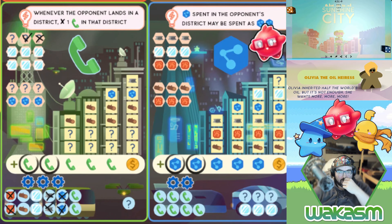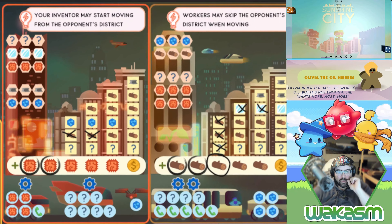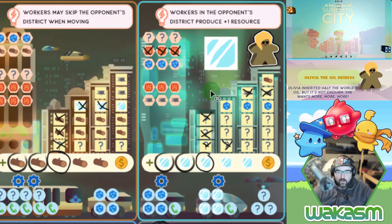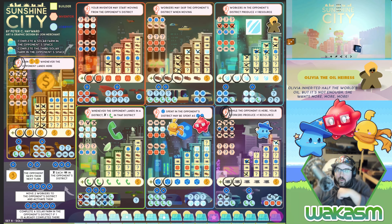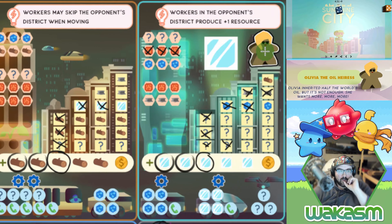We move the builder forward five, generating two science. There are a bunch of available science spots in here that aren't wilds, so that's the right call. That was a re-roll because one dice wasn't on its side.